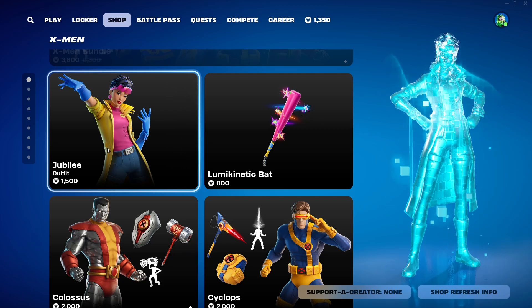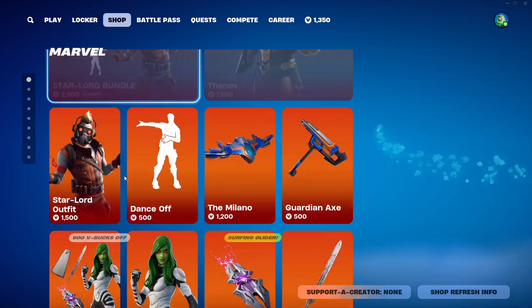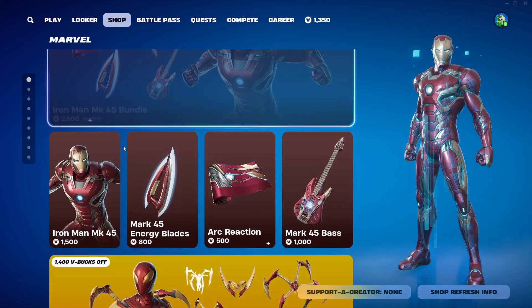They come in packs besides Jubilee. Then we have the Incredibles still here, same with Rubeus, Billie Eilish, Marvel with Star-Lord, Thanos and Remora, and same with Iron Man MK45.